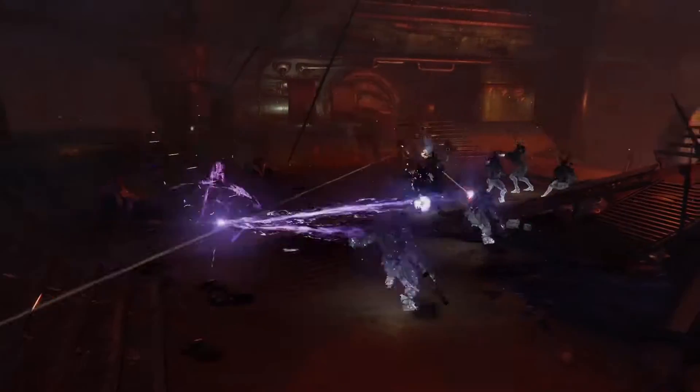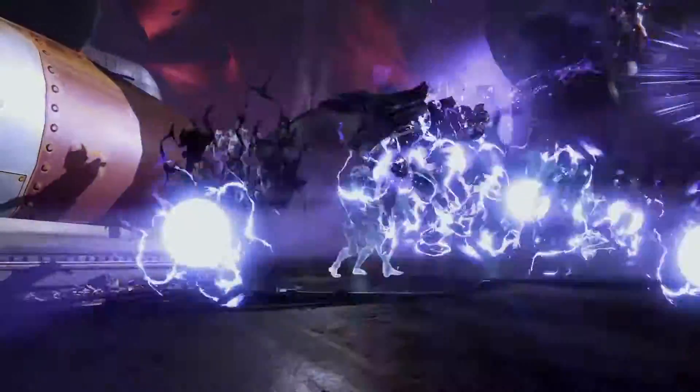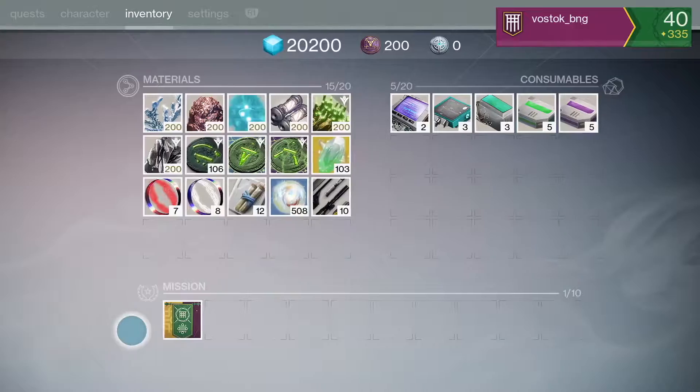We've updated the Prison of Elders with three versions. First, we bumped up the light level — it's much more difficult now. We also have a full Taken-aided version, which is when we go into an area and artistically express the infestation of the Taken. And we have the challenge mode, with eight new bosses and new modifiers where players must fight a series of bosses — three in a row — every week in order to complete their scorecard and earn elite rewards.